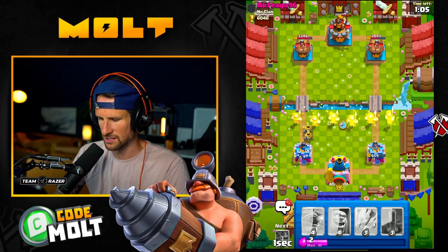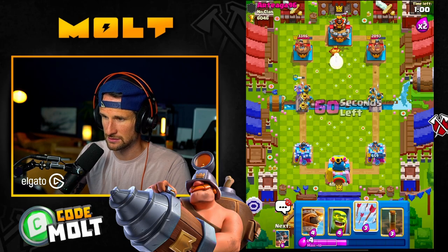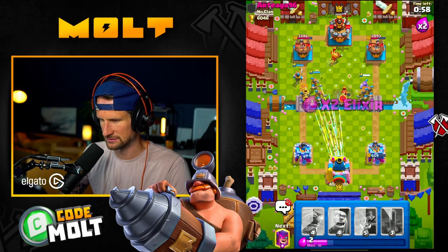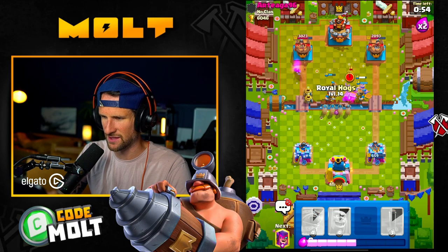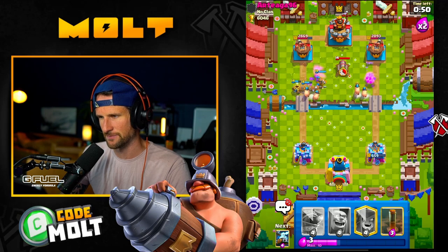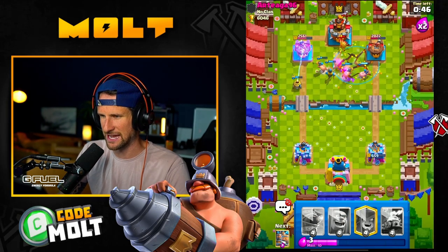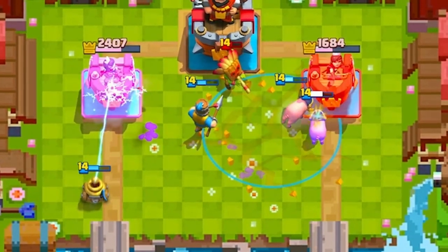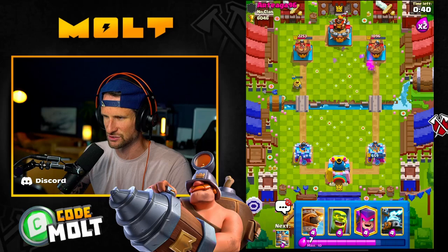Now I can earthquake and arrow this — yeah, that's actually gonna do pretty good. They're probably gonna want to go Goblin Barrel now. I can EQ — nice, it's gonna tag the Dark Gob as well! Maybe the Royal Recruits — it does take out the Dark Gob, that was sick ladies and gentlemen!